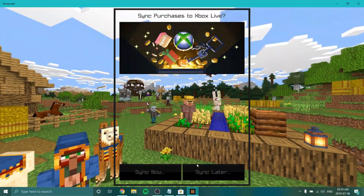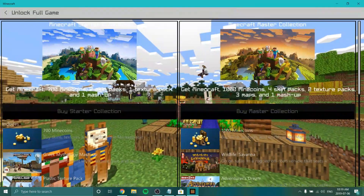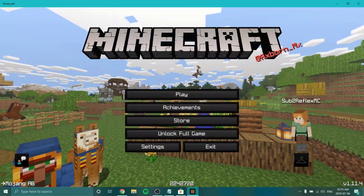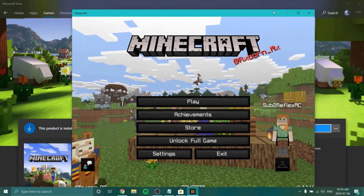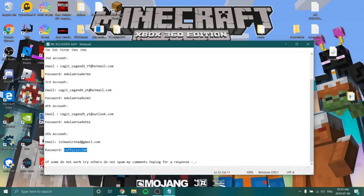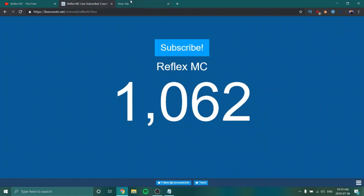It does say 'unlock full game.' So we'll just make two out of one here. Basically what we're going to do — I do have a resource pack on. We're just going to close this, and we're going to head over to the web browser and look up Microsoft.com.